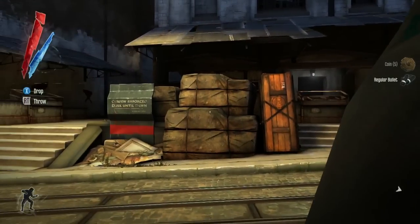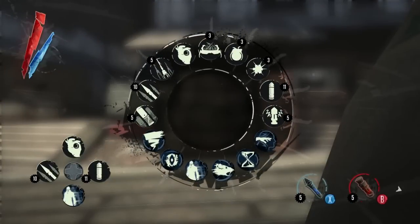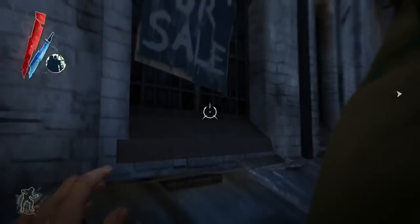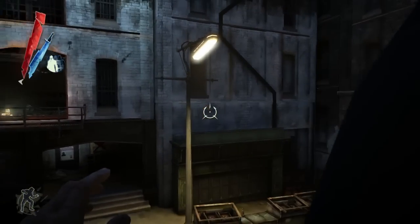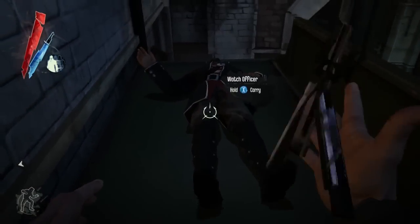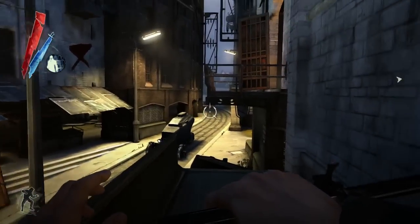One of the things about Dishonored is the player is highly mobile. There's not only sprint and slide and climb and lean — things you'd expect in a first-person action game with a stealth component — but we also have supernatural powers, like Blink, which he was using to make a short-range teleport across the balcony.